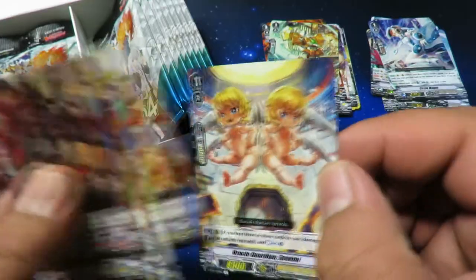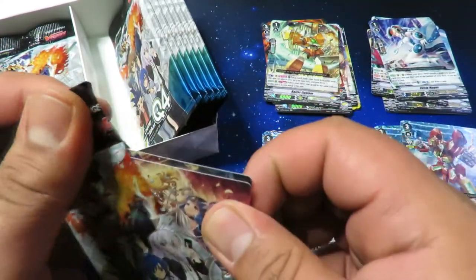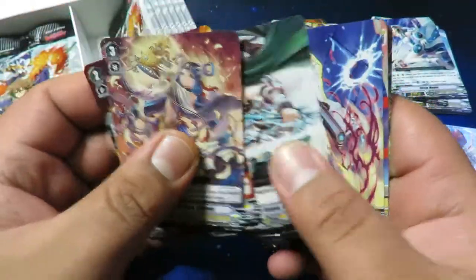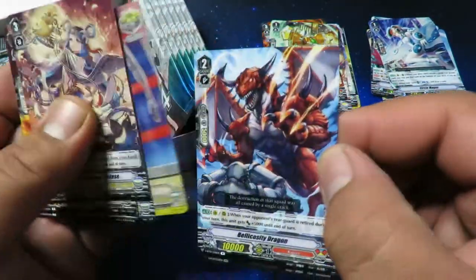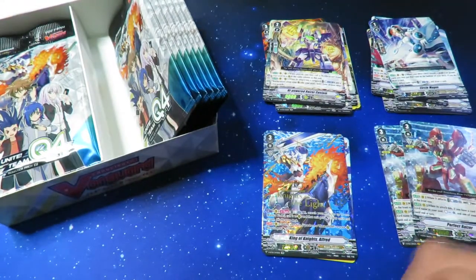Yellow Witch Mimi and Gemini. I don't really know how I feel about Oracle Think Tank — it uses the deck a lot, like you have to go through and check top cards of your deck and that kind of thing. Bellicosity and a High Powered Riser Custom — more Nova Grapplers.